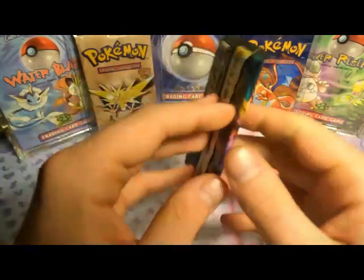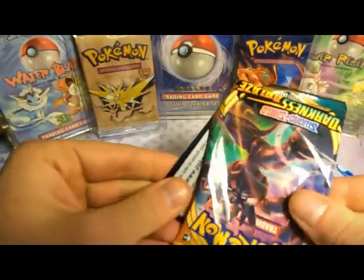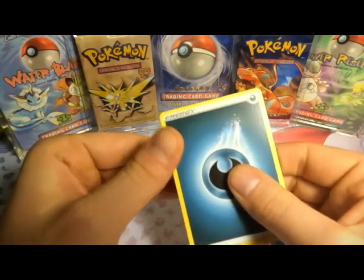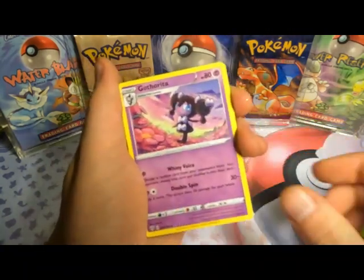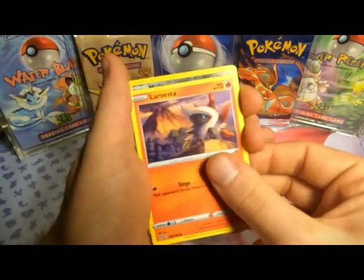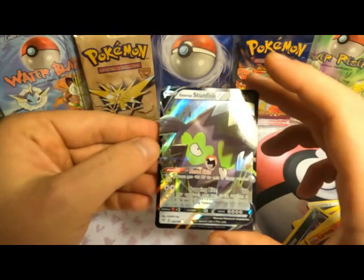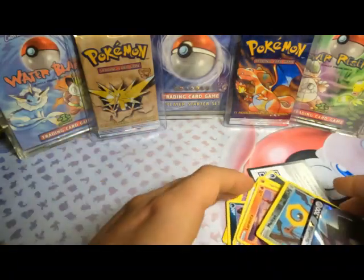Let's wish for some good luck here — get a VMAX or something. Darkness Ablaze — last pack magic! Let's go with a Darkness Energy in honor of Darkness Ablaze. And the reverse is Meltan, which is always fun. And the Rare — we got at least a Galarian Stunfisk V! Not the greatest, but we'll count that as a hit — one V here. So a little bit of Last Pack Magic to round it up.